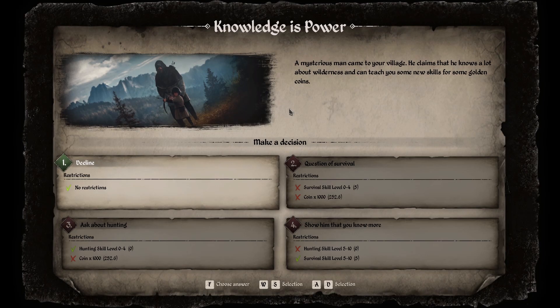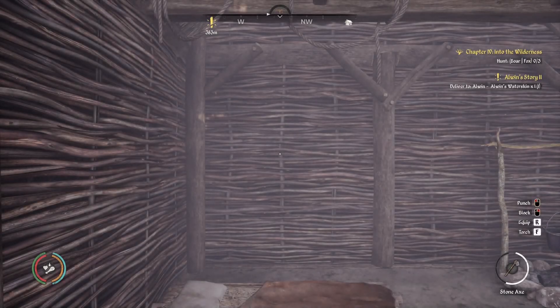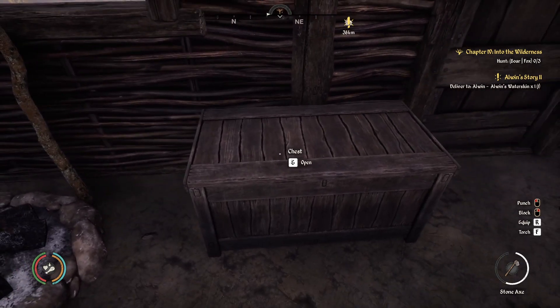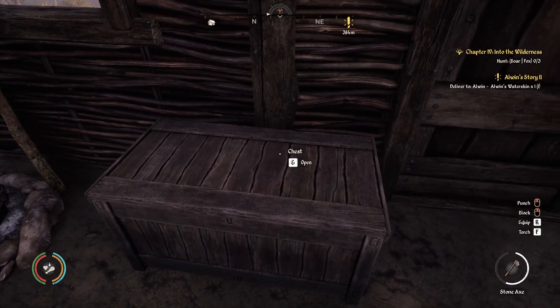A little event: a mysterious man came to your village. He claims he knows a lot about wilderness and can teach you new skills for golden coins. Ask about hunting — it costs a thousand coins. He probably gives you a skill point or something. We don't have that, and I wouldn't even pay a thousand coins for that anyway. We'll decline. And now we're in fall! I picked up a quest in Danica and I failed it because I ran home instead. You live and learn.